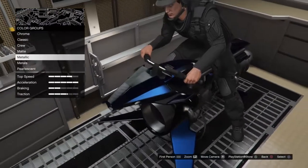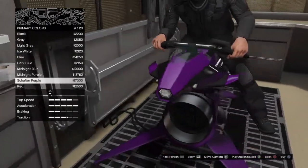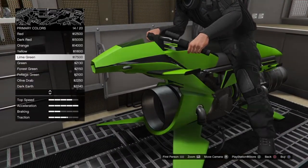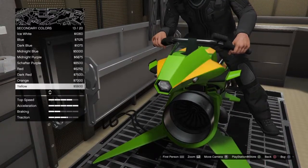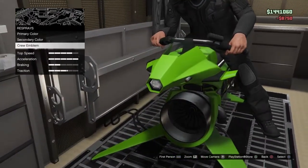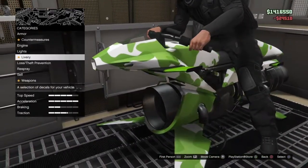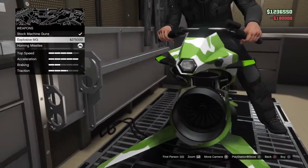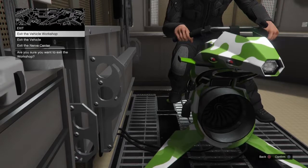I might go for a matte color - matte purple looks quite nice, but I kind of want to go for a bright color like lime green. For the secondary color I might keep it all lime green actually. I'll put livery on it. Now that I know what it looks like I'm gonna go with the Arctic one. For weapons I'm gonna get the homing missiles. And I'm already done with the Oppressor Mark 2.